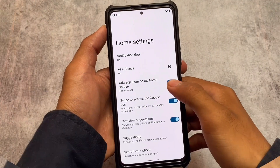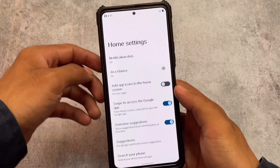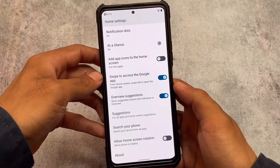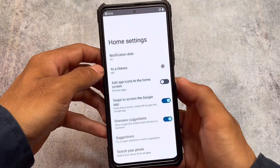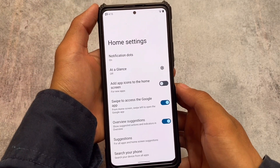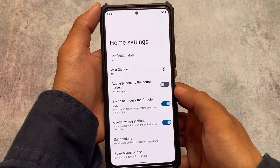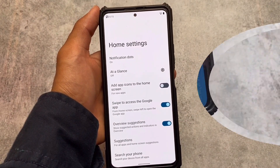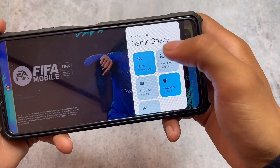We have the Pixel Launcher pre-installed if you use the Google Apps build. If you're using any other build, for example the vanilla build, I'm not sure about that, but it's up to you if you want to give it a try. Other than that, things are basically the same — no major customizations. You can customize the Pixel Launcher using mods if you want to.